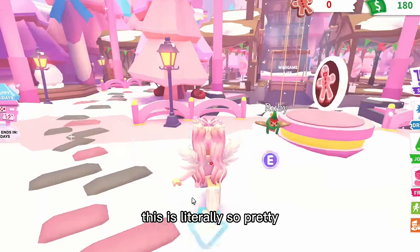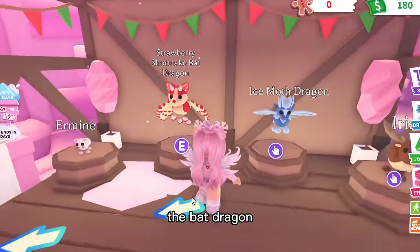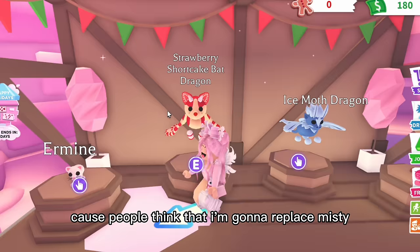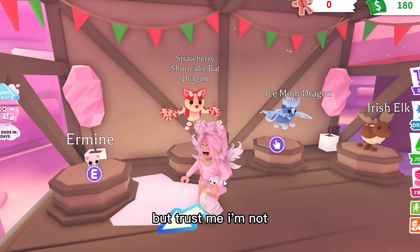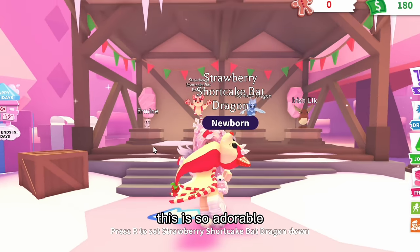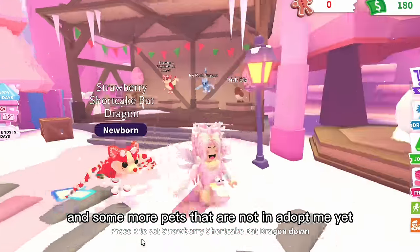Oh my god, this is so pretty — it's so pink and perfect! And look, the new pets: the Bat Dragon! I find it funny because people think I'm gonna replace Misty the Bat Dragon with this Strawberry Shortcake Bat Dragon, but trust me I'm not. I'm gonna buy it right now to see how it is, but Misty is just irreplaceable.